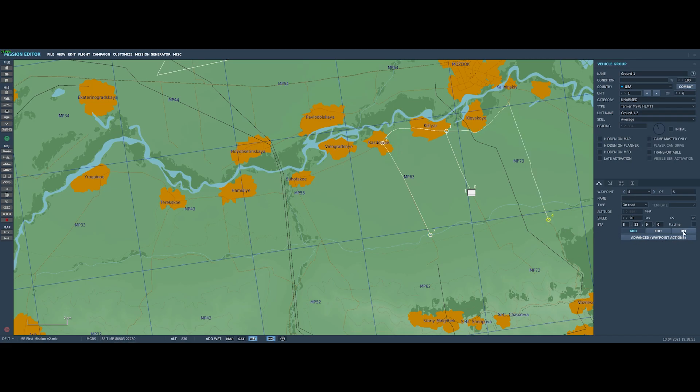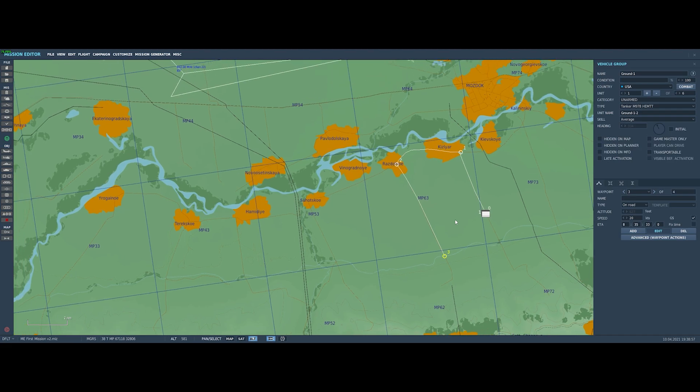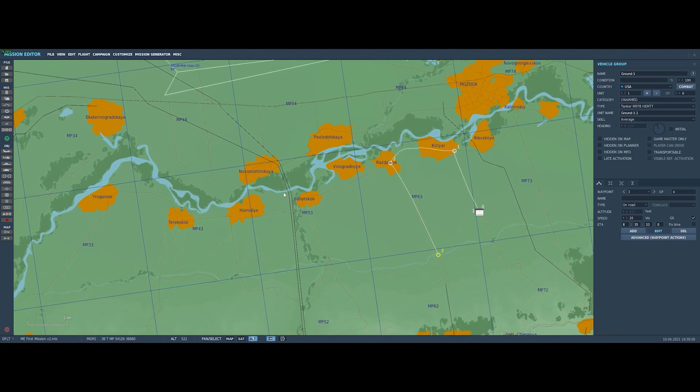Make sure to hit delete and be on edit mode. If we'd wanted to use a speed for all waypoints, setting it the first time we set a waypoint would have propagated it through.